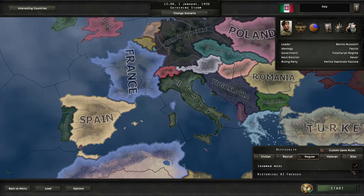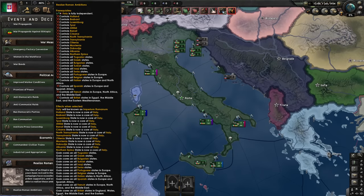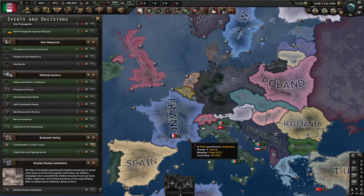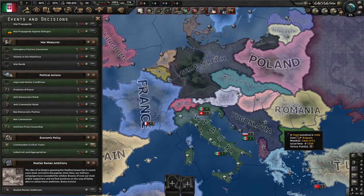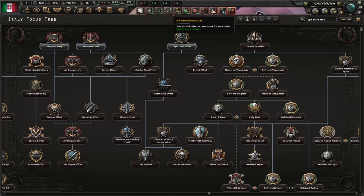Back to Hearts of Iron. Regular difficulty, non-historical focus as Italy. If we are to do the Roman Empire, we will need a lot of land — pretty much from everyone. I don't think I need to fight the Germans but I'll need the Benelux, bits of France, Austria, Switzerland, Spain, Portugal, Yugoslavia, Greece, even Hungary and beyond. So it's a lot of work. Better get going then.